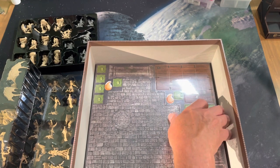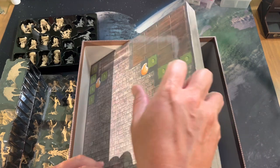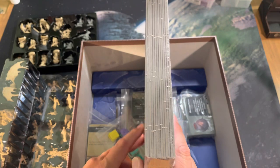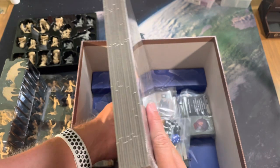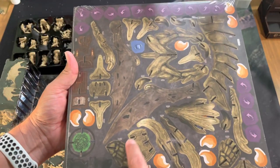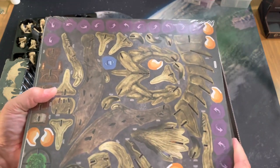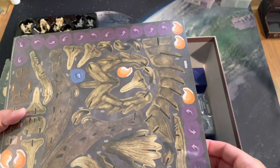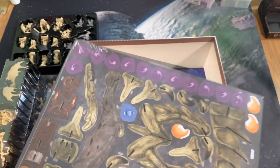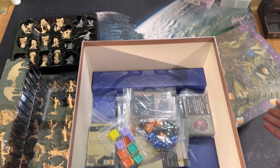Then we've got what appears to be a whole bunch of cardboard. We haven't quite gotten to the bottom of this box yet. That is a thick stack of cardboard — pretty heavy, but again, there is 3D scenery in here. You can see the punch-out for the dragon statue, which is going to be pretty intense, along with fatigue tokens and ready tokens. So a whole lot of cardboard in here — that's probably most of the weight of this box.